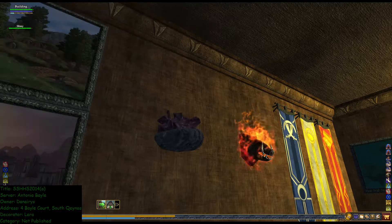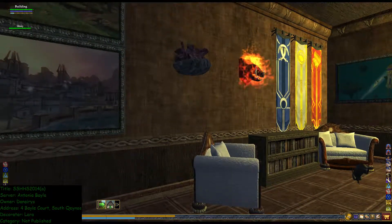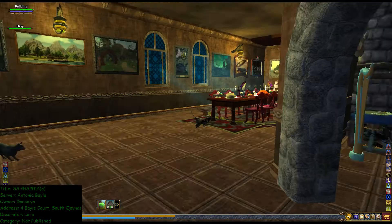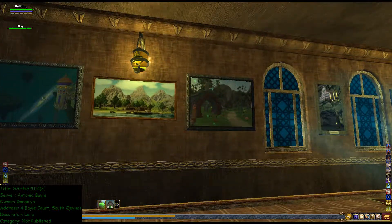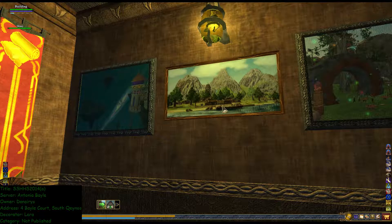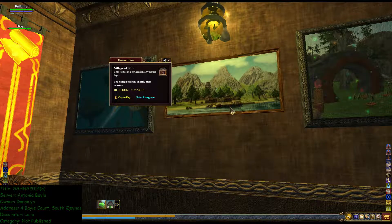Why is there a rock up in the air? Oh, it's on the wall. I thought it was just floating. I love this painting. I forget who did it — it's Player Studio. In Evergreen.